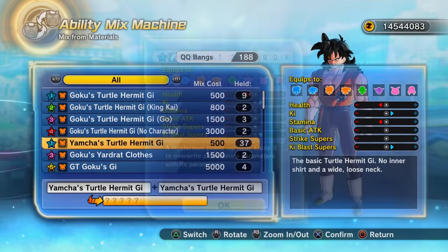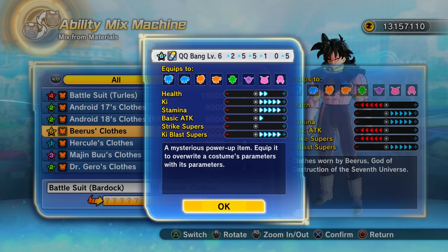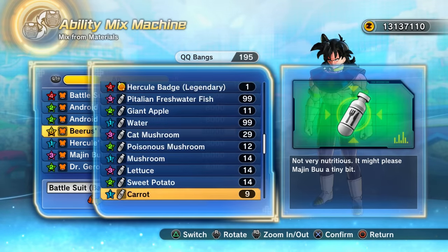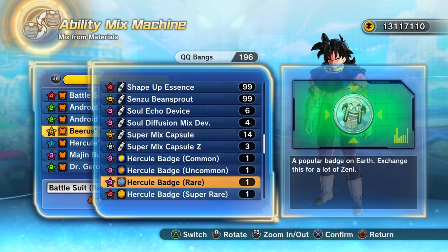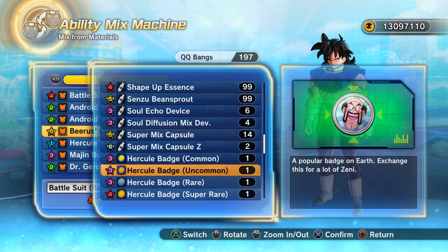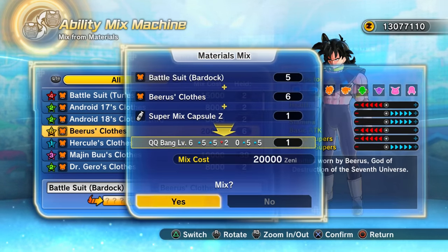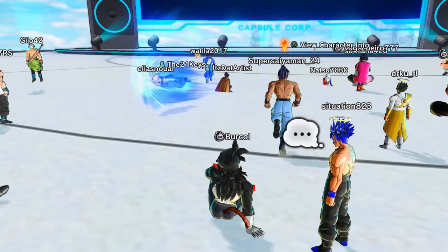Speaking of QQ Bangs, the absolute best QQ Bang recipe in Dragon Ball Xenoverse 2 as of right now is mixing the Bardock top — the Dragon Ball Z Bardock top — with the Beerus top, using a Super Mix Capsule Z as the mixing item. This can technically give you any QQ Bang including a bad one, but it is most likely to give you an excellent six-star QQ Bang, which if you get a good one is very overpowered and fantastic.